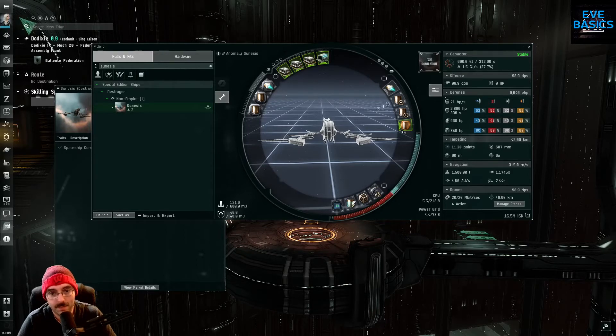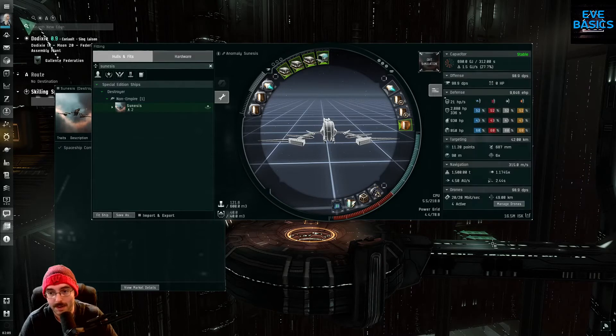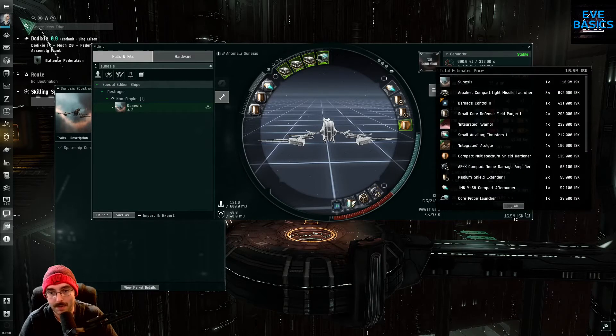This is a fit for running anomalies that escalate into the 3/10 DED sites. For Gallente space, the Serpentis Refuges and Serpentis Hideaways are the ones that escalate into the Serpentis Narcotics Warehouse. So let's go over the Gnosis fit. First off, I wanted a fit that wasn't super expensive — 16.5 million ISK is what I ended up with. I built it for 18.5 in Dodixie.